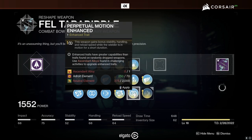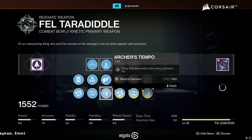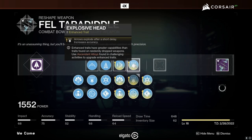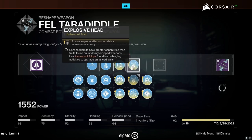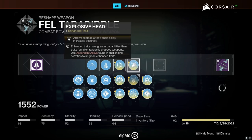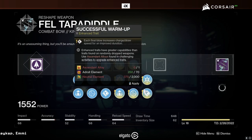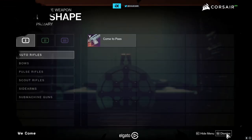Archer's Tempo is the play for me. You could run Perpetual Motion since you're moving around, but Archer's Tempo just guarantees the draw time decrease after every precision hit, and I do feel a difference between the base and enhanced versions. With Explosive Head, I've been playing around with it — I shot at the ground and when an enemy ran in, it did a lot of damage from the arrow exploding, not the initial shot. Having that also give accuracy was such a good bonus. I kind of wish Bungie had given us Successful Warm-Up in that perk slot, but they didn't, so Explosive Head is the major one for me.